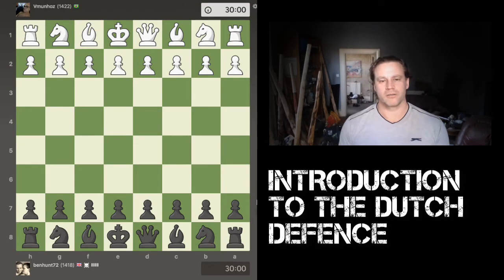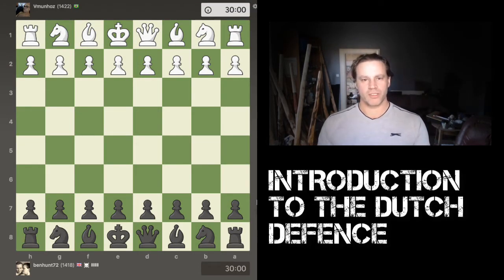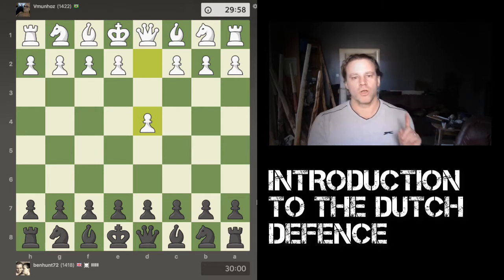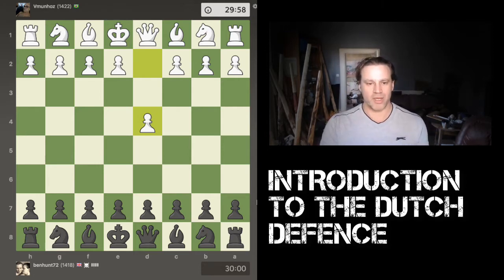Welcome back to Chess Boot Camp, where I'm helping beginners and improving players get beyond the 1000 rating point mark. In this video I'm going to give you a short introduction to one of the openings I use in my own games — the Dutch Defense. You play the Dutch in response to 1.d4 by white, so this is a defense you play as black.